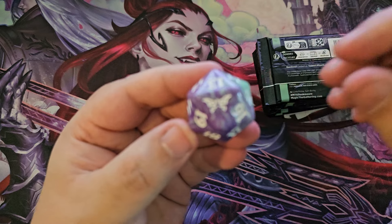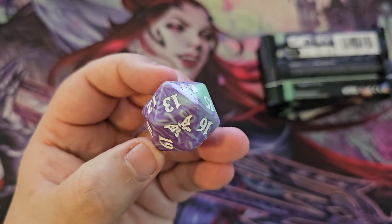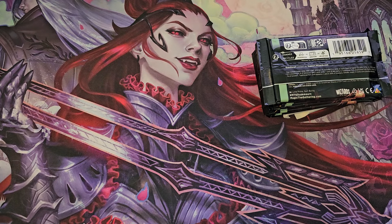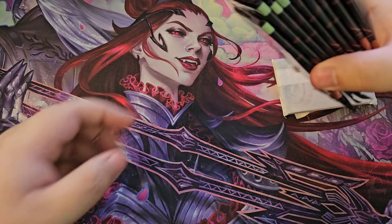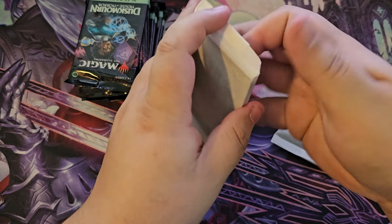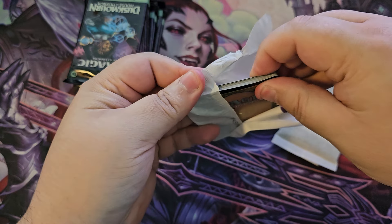This die actually looks really cool. I really wish I'd put D20s in here instead of spin downs, but it is what it is. That is a really cool die — green and purple kind of all mixed together — but unfortunately no D20 for us. This is the Grievous Wound; I'll open it and show it off.